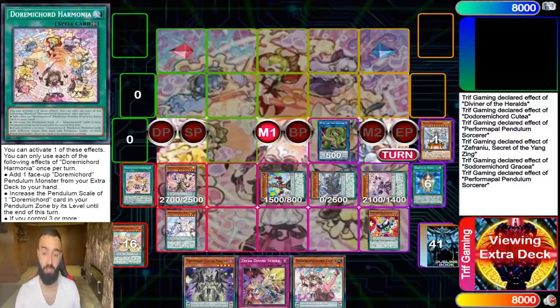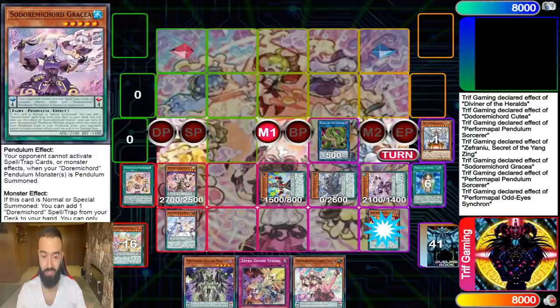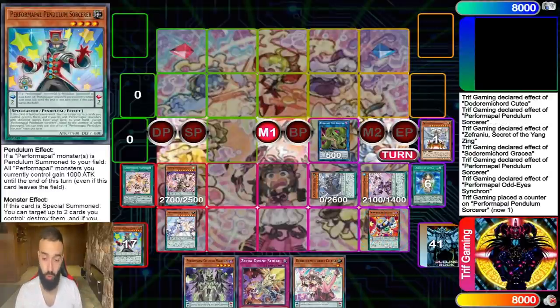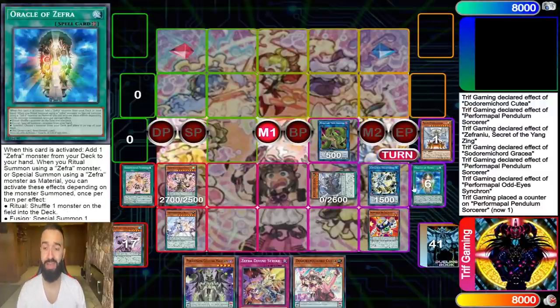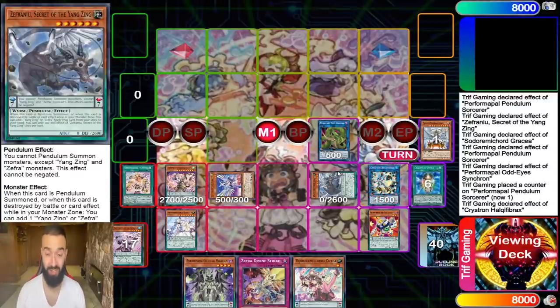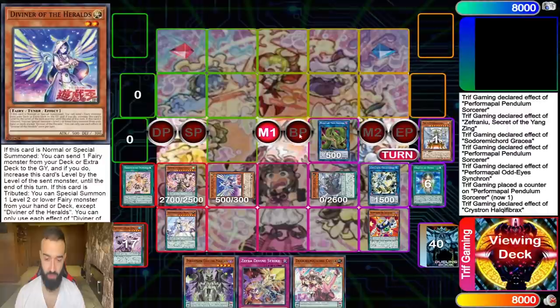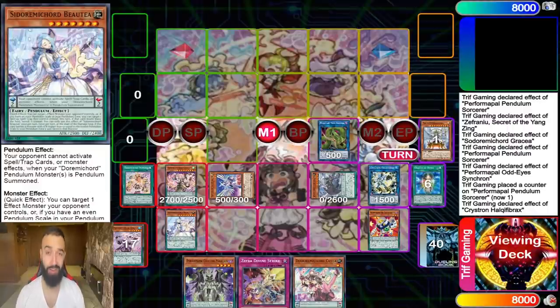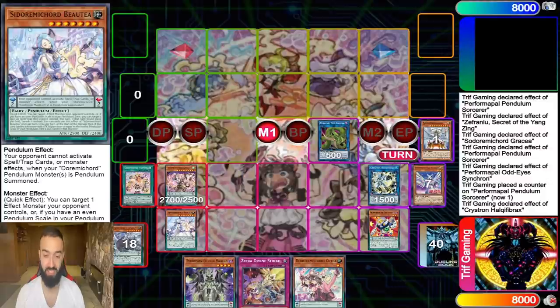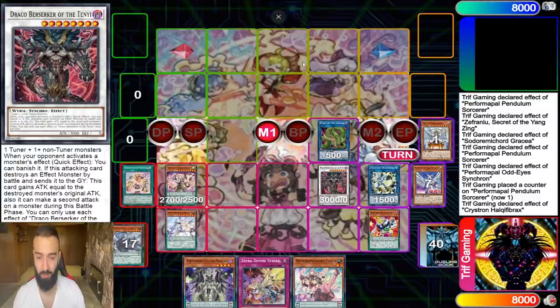Next, activate Odd-Eyes Synchron's effect to make Sorcerer a tuner, go into Needle Fiber, and leave Zefra Nui up for its negate. Needle Fiber specials a level two tuner from the deck. You now have a free level two tuner and a level six synchro sitting there. Since we don't have a link in the graveyard yet, we can't go for Borreload Savage Dragon, so instead we make Drago Berserker of the Tenyi — very underrated.